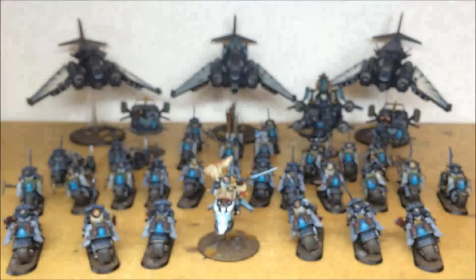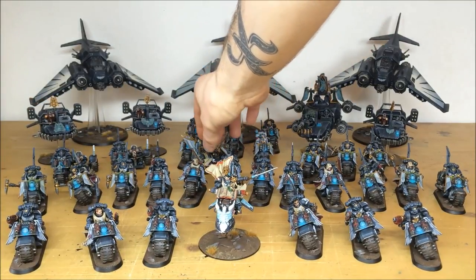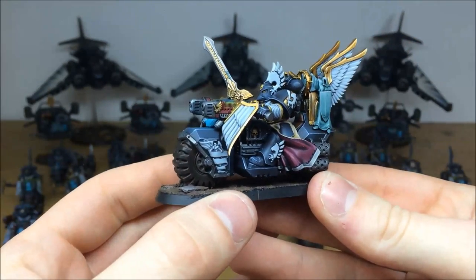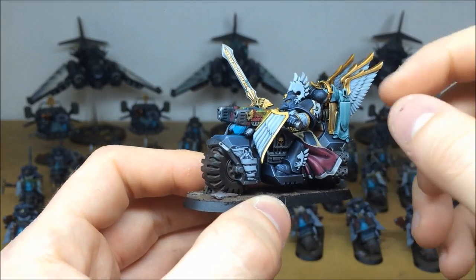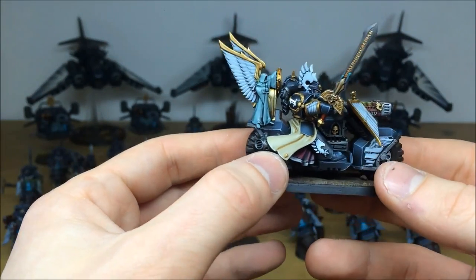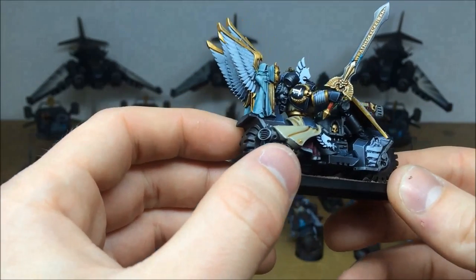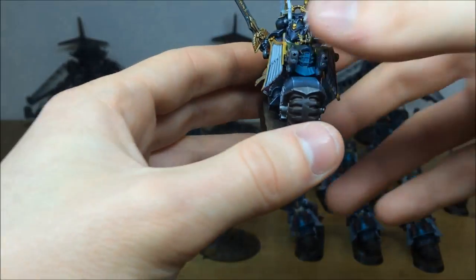Pulling forward a couple of the command squad — some really nice models here. The champion at the front has a really cool sword that reminds me of the Deathwing game. The shrine bit on the back is all picked out and highlighted with a nice green marble effect on the two figures holding up the ring with wings. Moving around there's a skull all highlighted, number one on the pad, plasma talons with ethereal glow, all lens work done, and a nice blue shimmering power effect on the sword with multiple edges on the palm area.